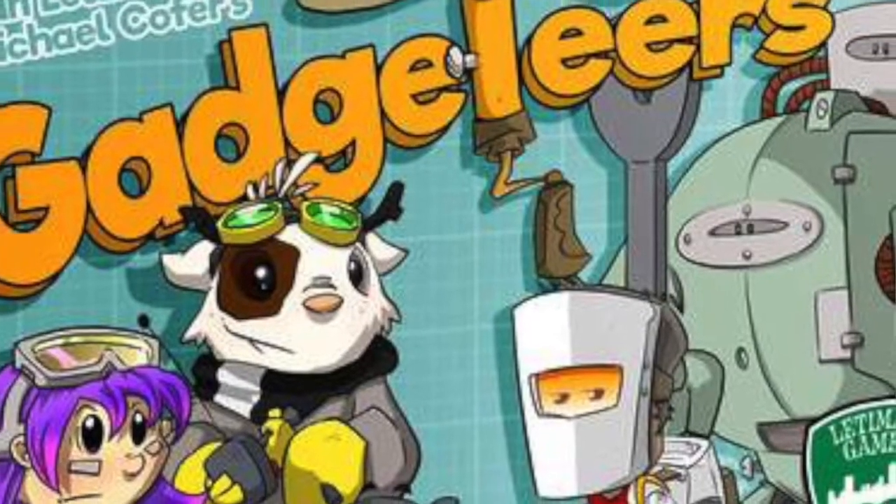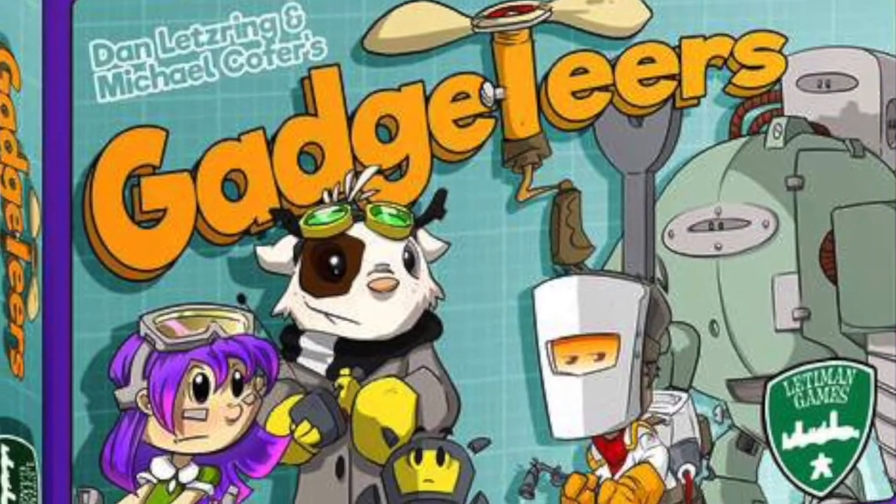Hi everyone and welcome back to another episode of Cassiel Talks. I have a new game that I am sharing with you all today. It is on Kickstarter next month — a very cool filler game that plays two to three players for about 30 to 45 minutes called Gadgeteers. Gadgeteers is by Lettyman Games, and the story behind it is all players are inventors bidding in secret, kind of bluffing, on parts to use to build gadgets. The gadgets are worth points at the end of the game and there are other ways to earn points as well. I like it a lot — let's go ahead and check it out. Gadgeteers by Lettyman Games.